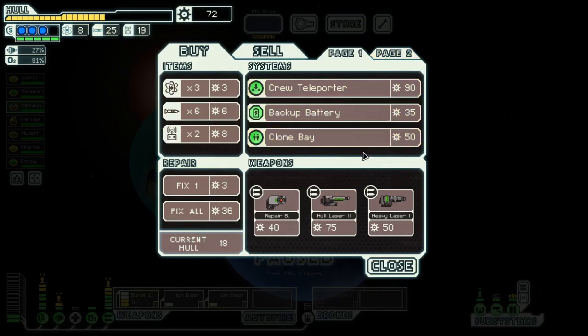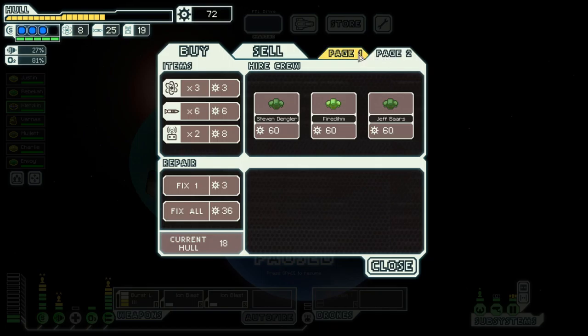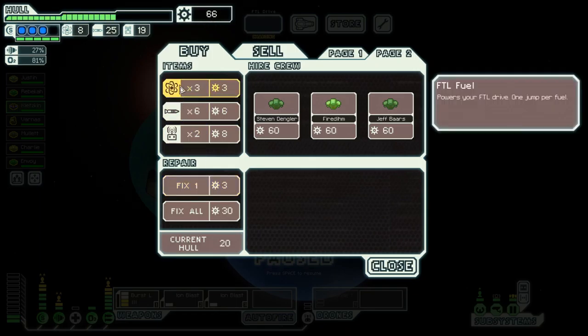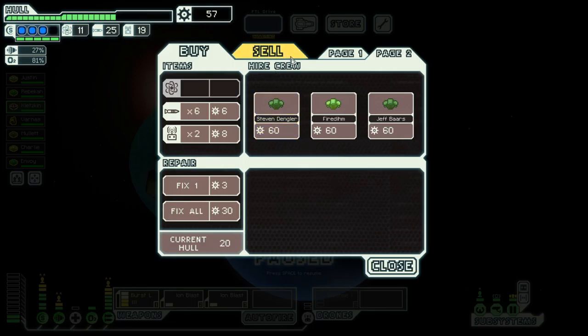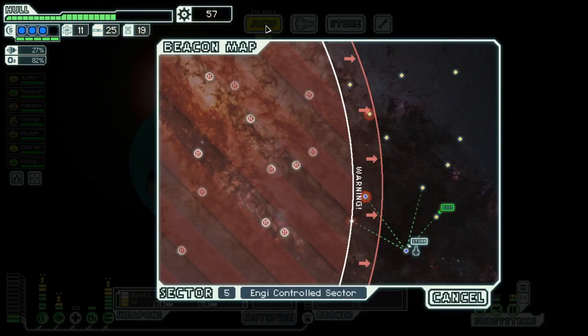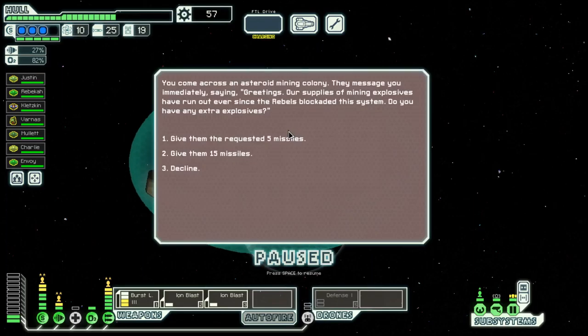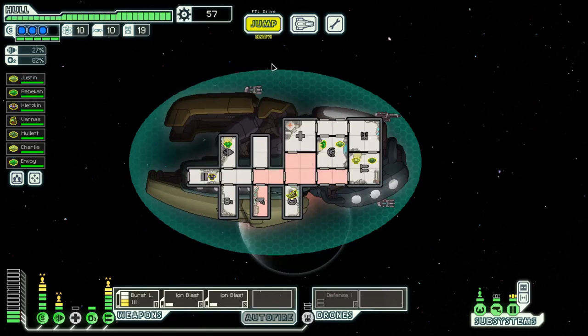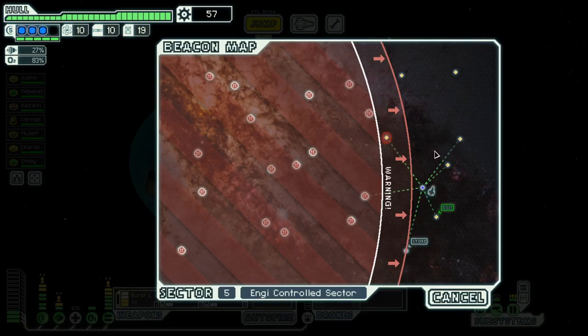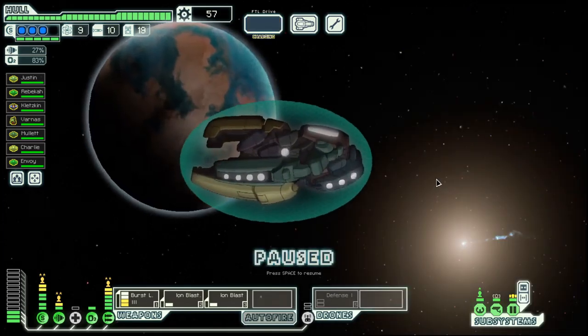We could do with another weapon for two power, but there is nothing that I really want — that's three power, that's one power. Let's give them the 50 missiles and we get a full repair out of it. And I can go here and hopefully still make it to the exit.